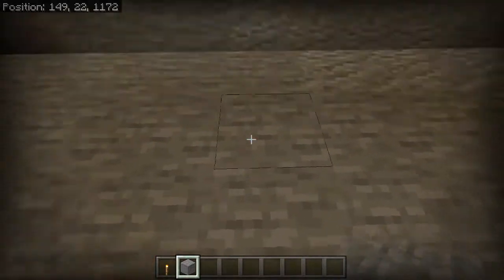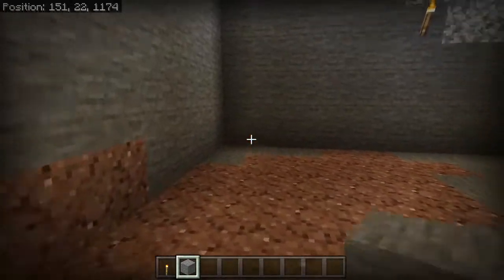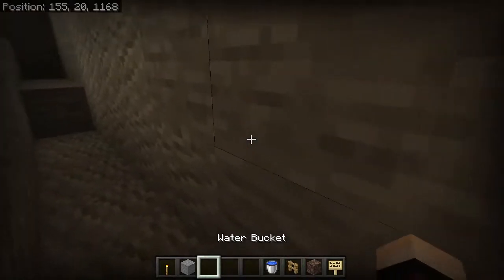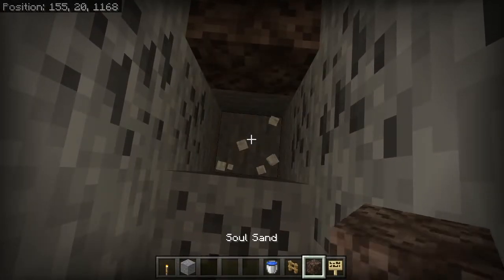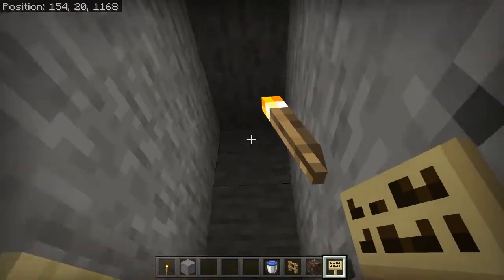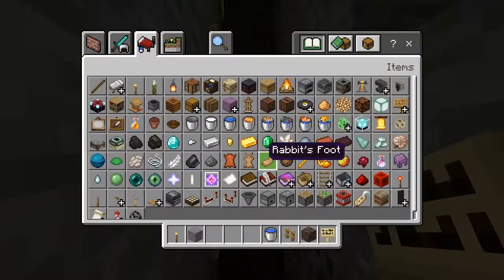Somewhere in between, dig down. Once you have this setup, get your water, a fence, soul sand, and a couple of signs. Come down here and replace this block with soul sand. Put down some torches so you can see better. Right before the soul sand, punch down two blocks and place an oak fence. Then two blocks above, place signs — one, two, three, four, five.